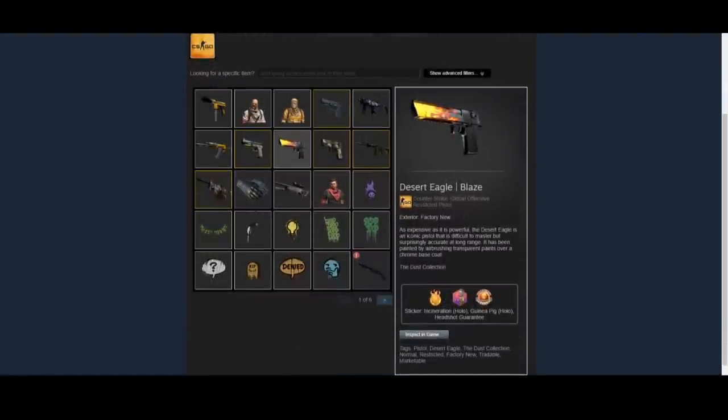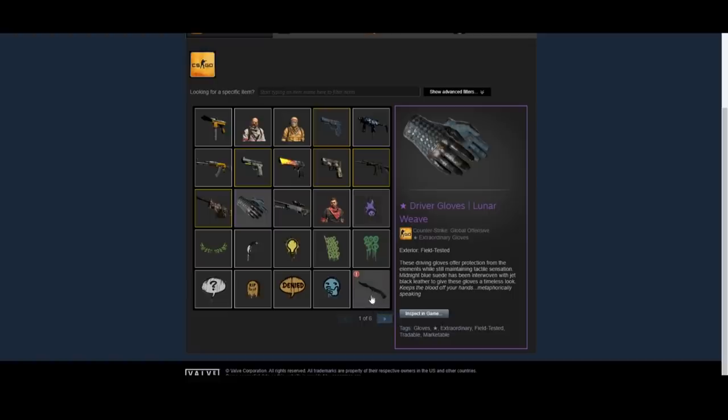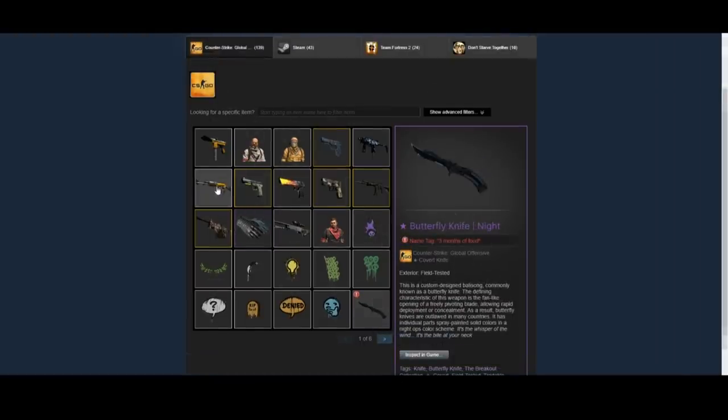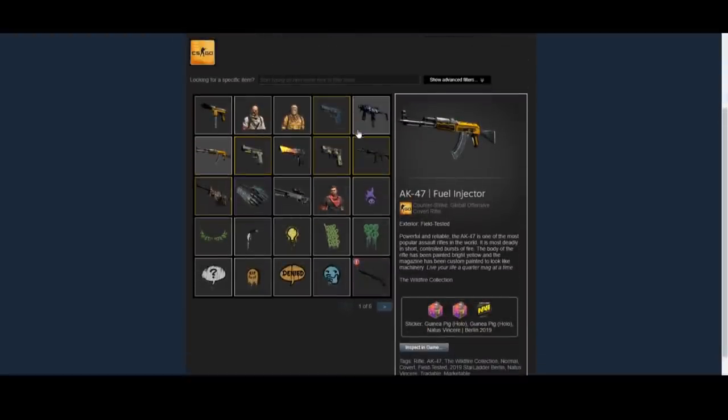As you can see, he has stuff like Ops Safari meshes and a couple of random skins. He has a Desert Eagle Blaze, which is a pretty good investment skin. He has Driver Gloves, Lunar Weave, and also a Butterfly Knife Knight, which is a pretty cool combo. He has an AK-47 Fuel Injector with a couple of random stickers on it.